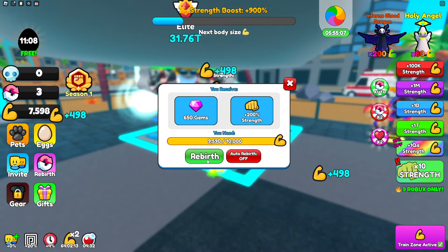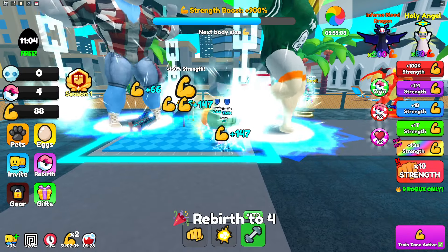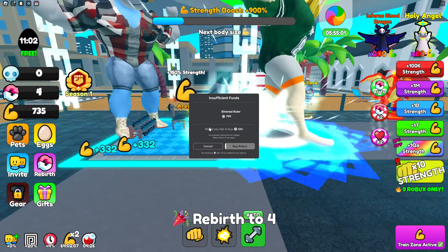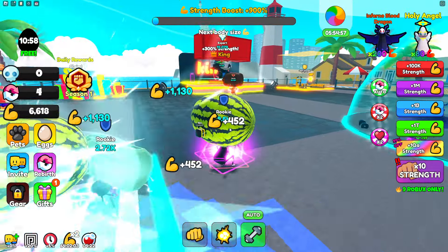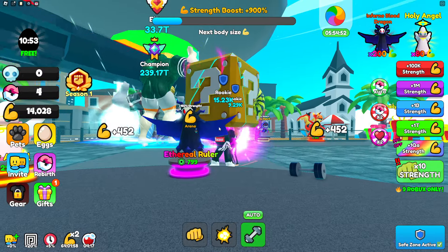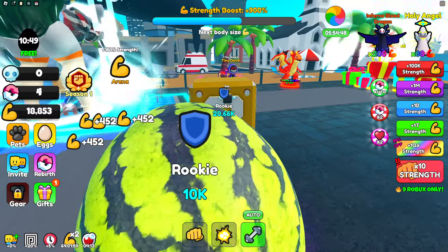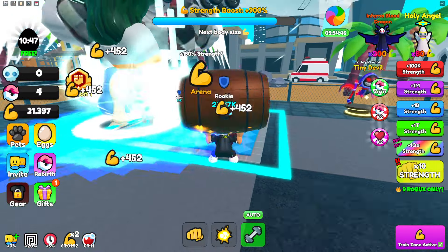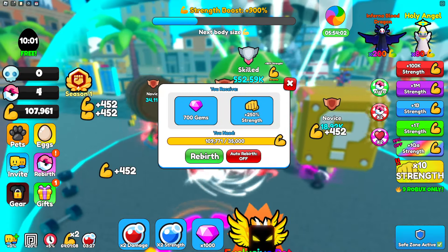I can spam rebirth — I literally spam it and haven't even bought anything yet. I'm gonna spam that rebirth right there. There's also the Inferno Blood Dragon pet that costs 200 Robux and gives 200x more strength, but I don't have enough Robux right now so I've gotta go get some.